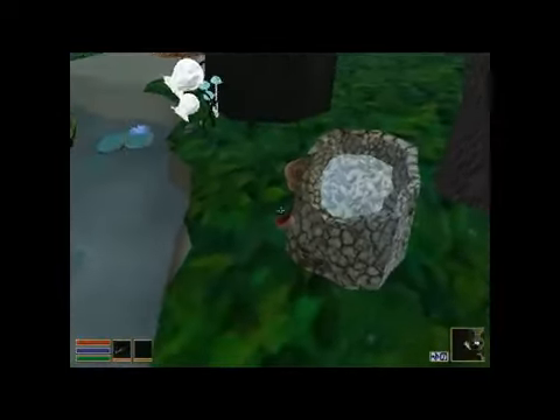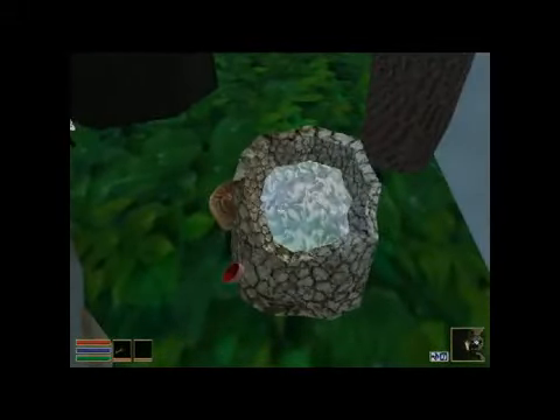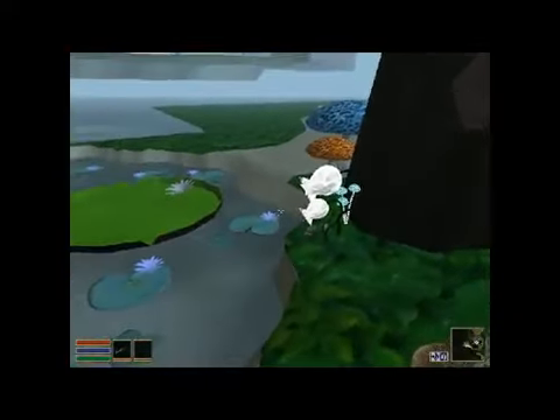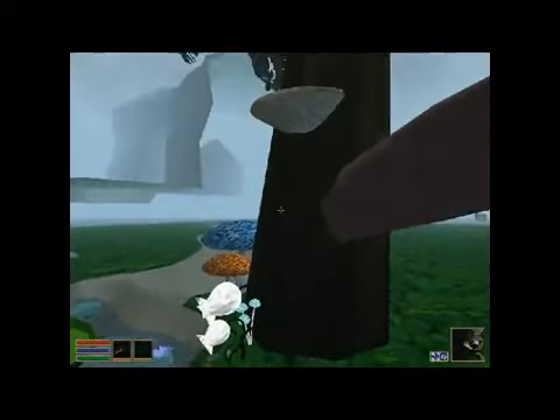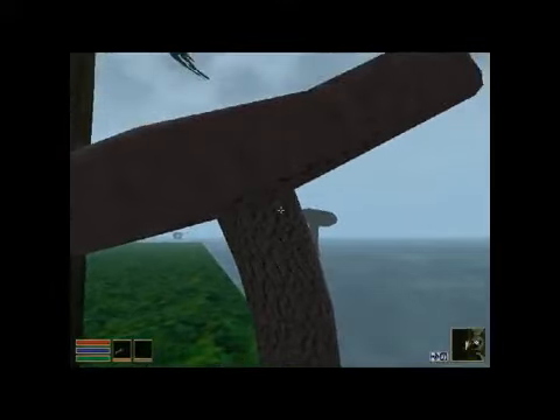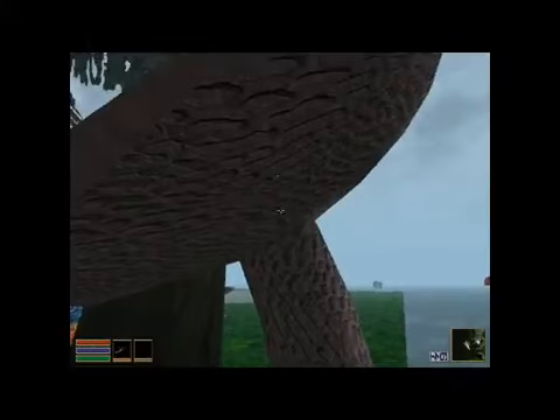One of my favorite objects we're looking at right now is the enchanted stump, with an elf cup and a Reshi mushroom sticking out of it. Right now we're looking at the giant parasol fungi — pretty good texture right there.